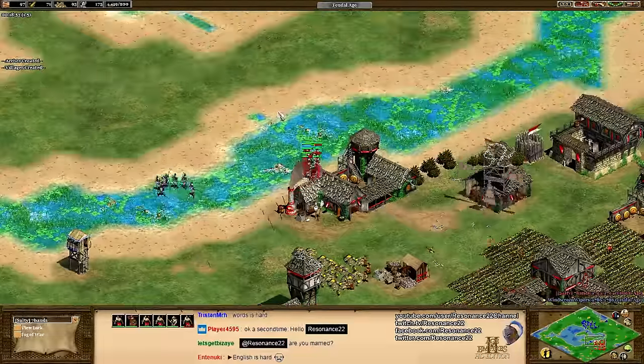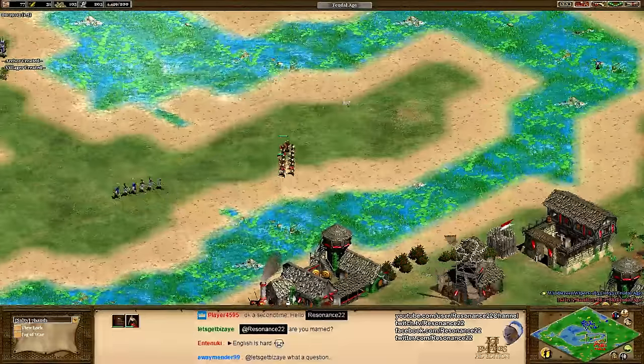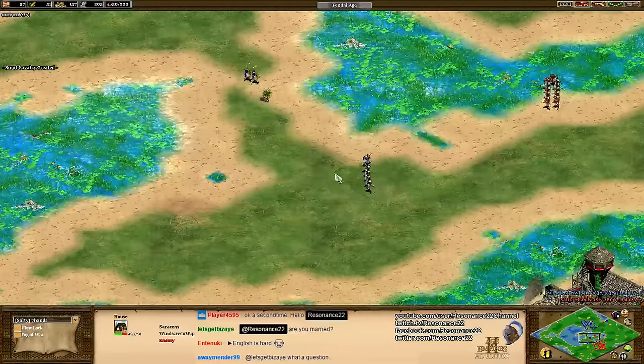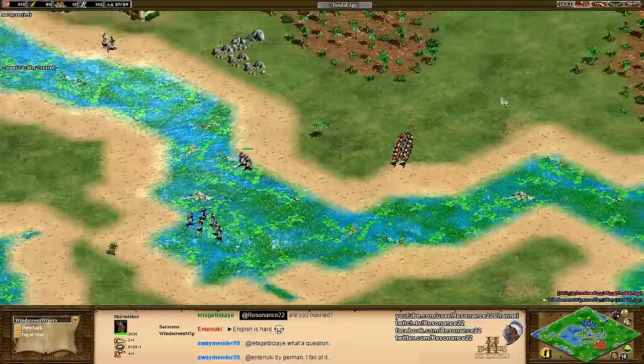When it comes to ranged units versus ranged units engagements, you really want to make sure that you have Fletching — that way you can get the first shot off. No matter how well Salty Seven Hands can micro, he's going to be taking a lot of free damage before he can engage. He kind of has to make up his mind — look at all this free damage he's taking early on. This can be an absolute disaster. A stable is coming down, so Salty Seven Hands is going to go even more aggressive. The question is: does he need to, or should he be going straight to the Castle Age?